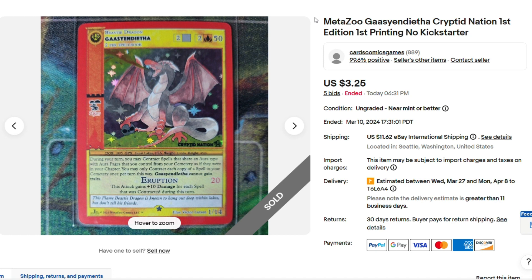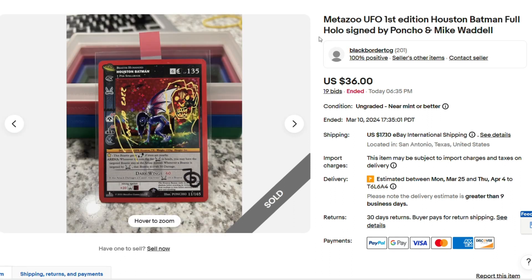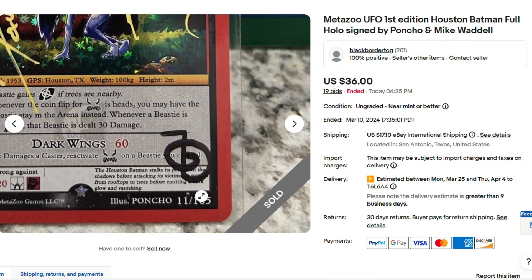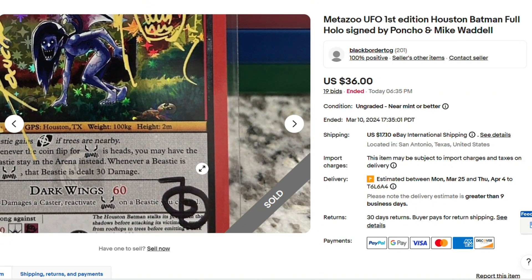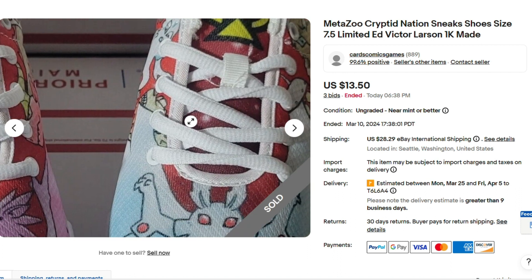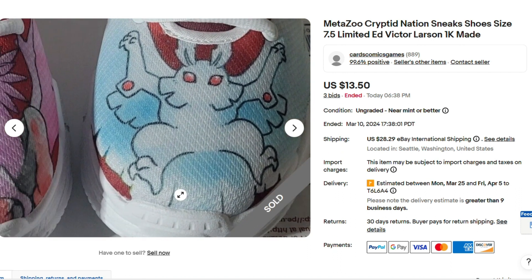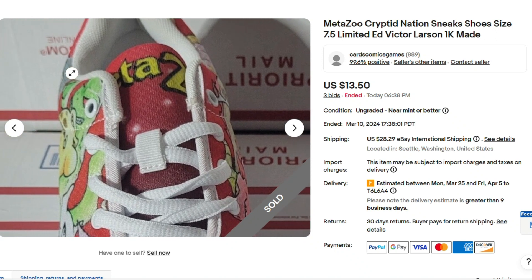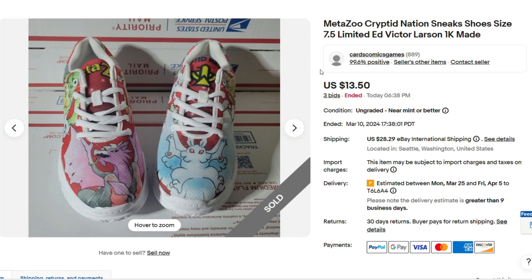Here we have Gassy First Edition — that's a Canadian Charizard — $3.25. Here's a $0.50 card that sold for $36 — it's got a bunch of doodles on it, signed by Poncho and Mike Waddell. Here's a unique item for only $13.00 — I would say this was a cool pickup. MetaZoo shoes? Mothman's on one of the shoes, they look brand new, for $13.00. I'd say that's a massive steal of a deal — that would just be cool to display.